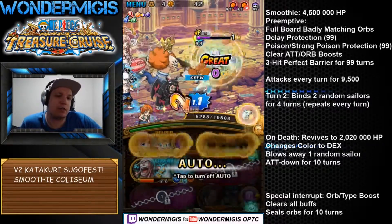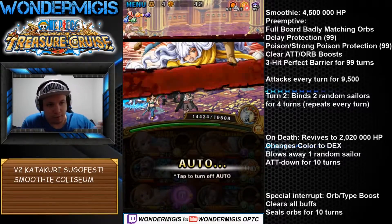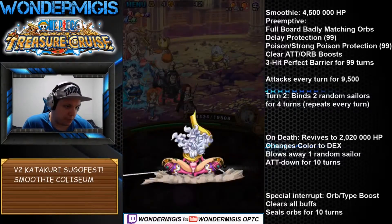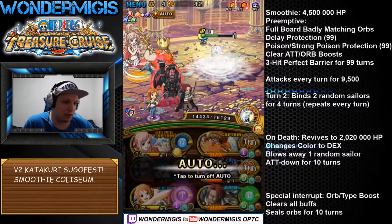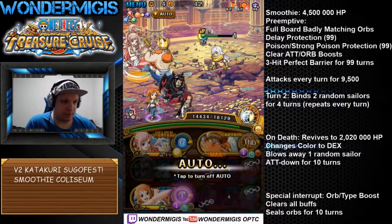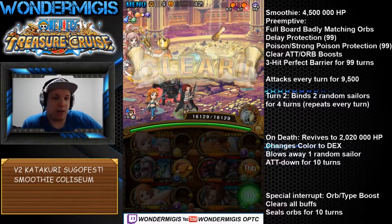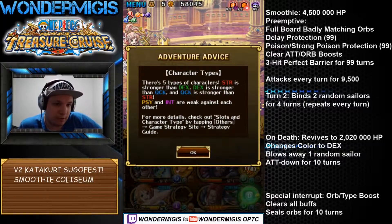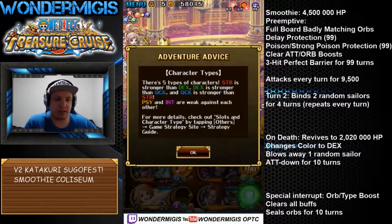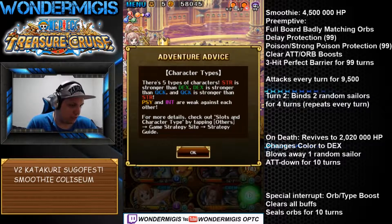When Smoothie dies she's gonna revive to about two million HP, change color to DEX, and blow away a random sailor. She blew away our NL — doesn't matter. Our Magellan's Toxic is still in play and she's just gonna die like that. She's also gonna give us 10 turns of attack down, and she has a special interrupt for orb and type boost where she's gonna clear all buffs and seal your orbs for 10 turns. So if you're gonna use an orb boost or type boost make sure you have them on when you enter the stage — actually it doesn't matter because she's gonna clear attack and orb boosts anyway, so just don't use them.